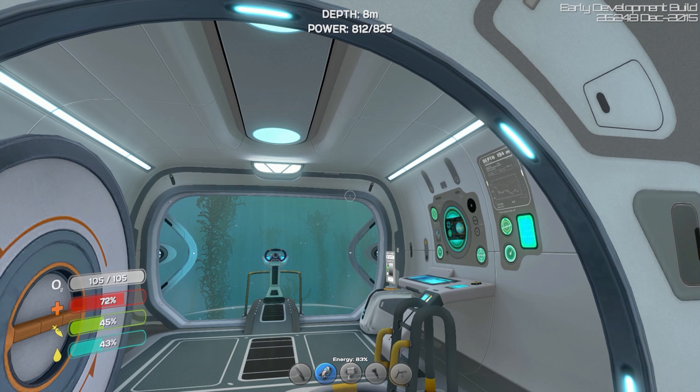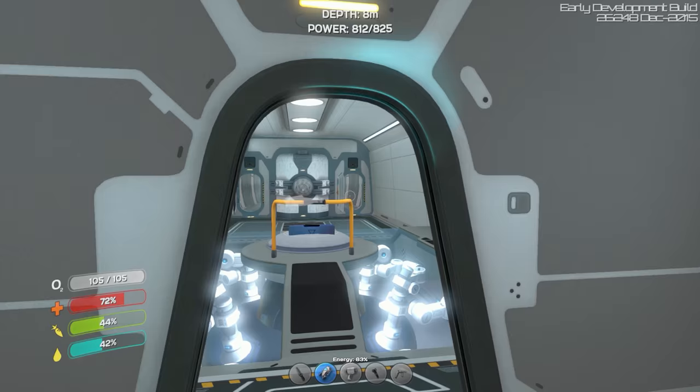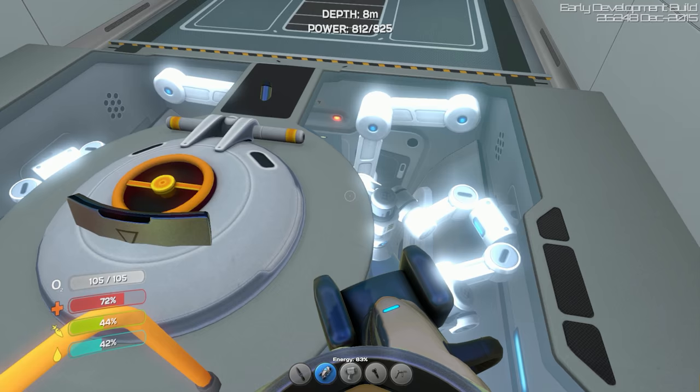Each solar panel comes with, I think, 50 power. So if I have 10, I'm gonna have 500 power, and that recharges during the day and I can use it during the night, and that does everything. It operates the fabricator, it operates the recharging of the Seamoth and everything. So I think we're just gonna cover this entire thing, get up to maybe a thousand, and then we're good to go.